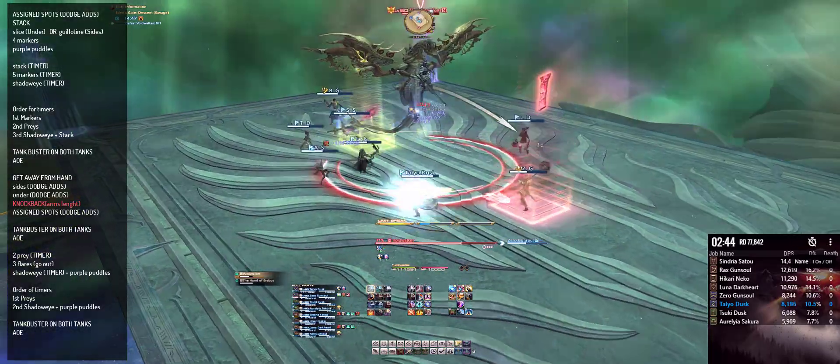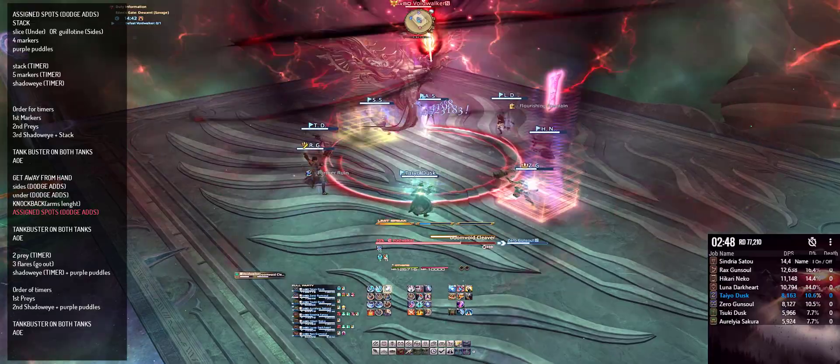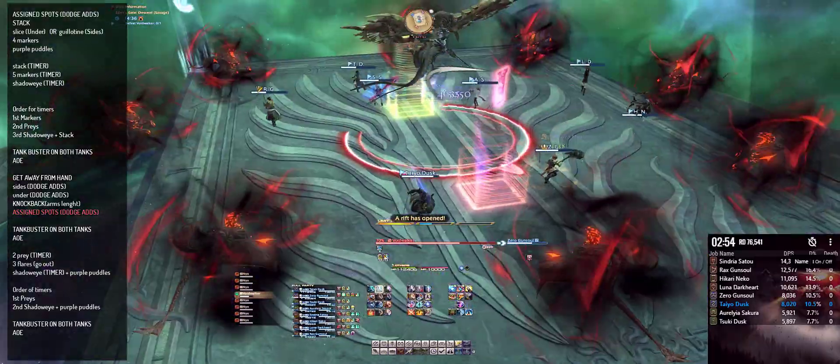After that, the main tank wants to pull the boss back to the center for another Doom Void Cleaver. Make sure you get to your assigned spots around the boss for the cone attack, and make sure to dodge the adds that spawn behind you.